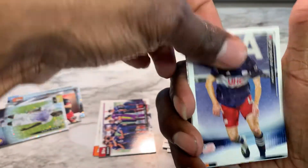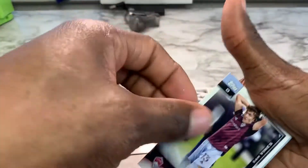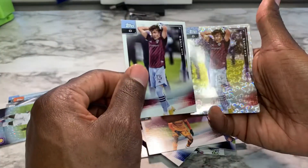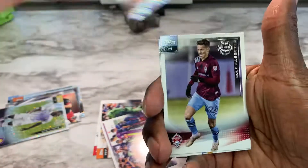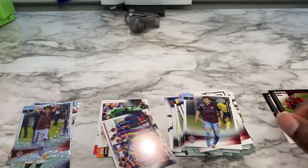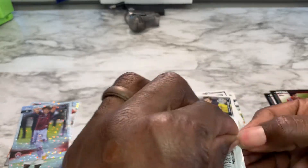Next pack. Henry Kessler, Darwin Seren, Sam Vines again. We got a foil of Sam Vines — back to back, same card, different variation. Cole Bassett and another Sam Vines. That's four of him so far. Does anybody else play in the MLS?